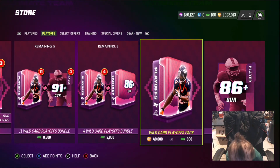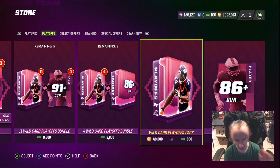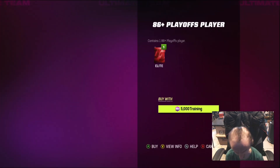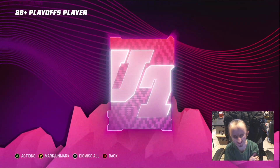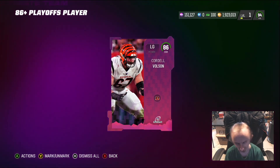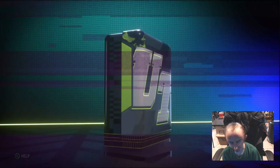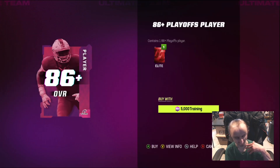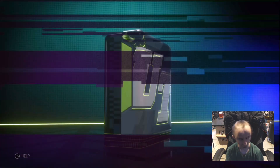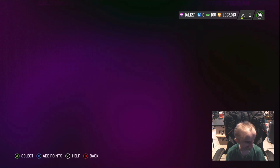In the store we got bundles — this pack is 48K for 86-pluses and 180 cards. No thank you. 86-plus, 5K training. We'll open a couple of these. The Playoff promo animation is cool but the champions — I have no desire to pick them up. The Prediction tokens are cool but these players aren't really popping out at me.